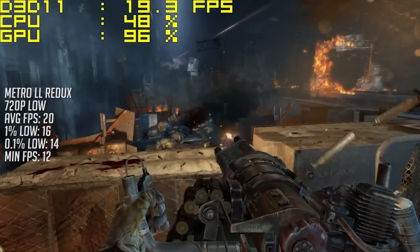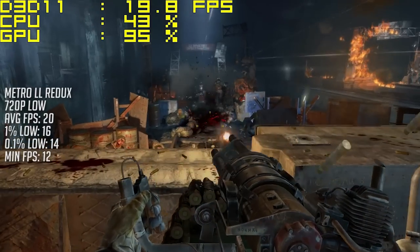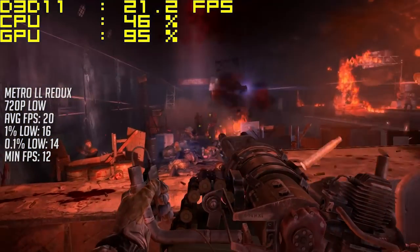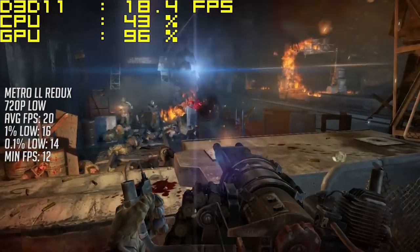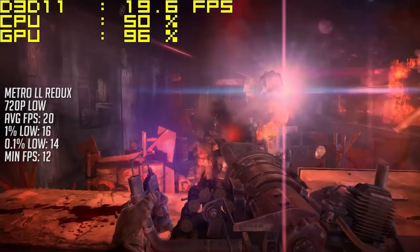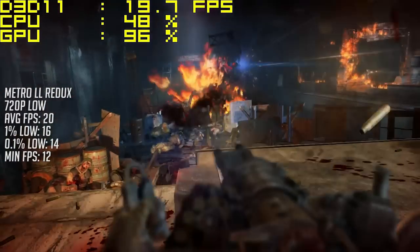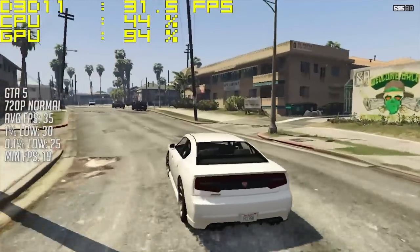Metro Last Light Redux, here again at 720p with the low settings, averaged 20 fps with a minimum of 12. As the bullets continued to fly, the frame rate continued to get lower, with our GPU maxing out at 100 percent usage almost all of the time, as you can see in the top left corner there. But I don't think it was a terrible performance, put it that way.